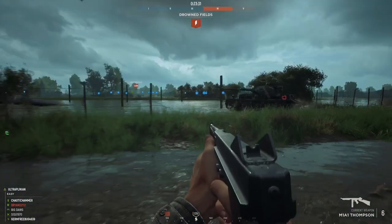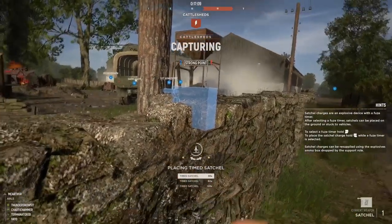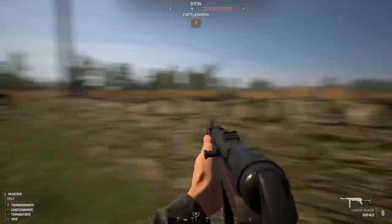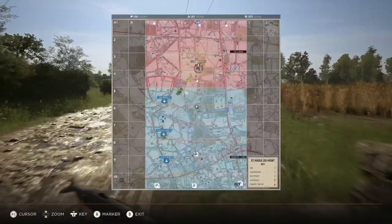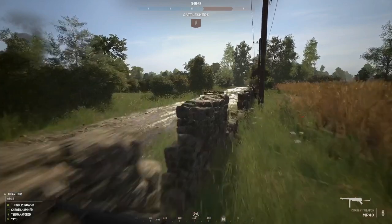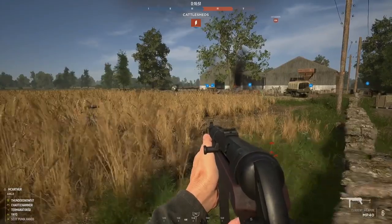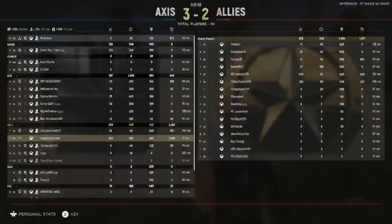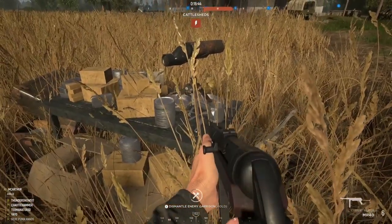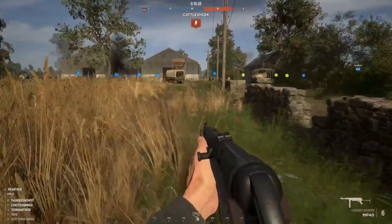There are a couple downsides to the satchel. First, you cannot destroy default map structures like pre-placed barbed wire — placing a satchel on them won't destroy them, though it can damage supply and objects around them. Second, the satchel's explosive radius and the red circle indicator seem to attract teammates toward it rather than away. Be very wary of ally positions when placing the satchel on the front line, as you can easily cause friendly casualties.